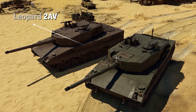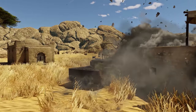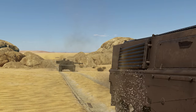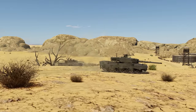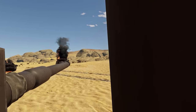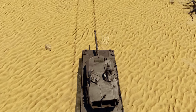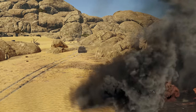The Leopard 2AV develops on the concept of the 2K and comes very close to the mass-produced model. The new composite armor in the turret cheeks and upper glacis can sustain quite a few hits, while the fuel tank in the lower glacis serves as additional armor. The 2AV retains the advantages of previous models, only losing a bit of reverse speed. Thanks to new gunner optics with slightly less zoom and a wider field of view, the Leopard 2AV feels more like a versatile fighter rather than a sniper tank. It's equally competent at both offense and defense, no matter the landscape. The only complaint is the lack of thermals, but this is an issue on all Leopard prototypes.